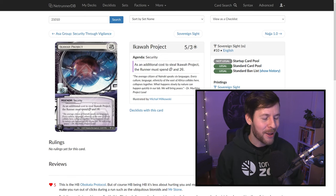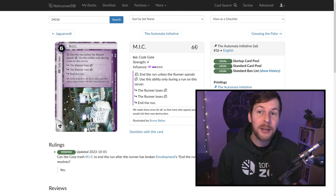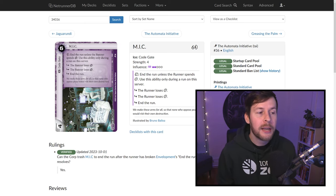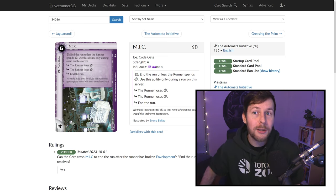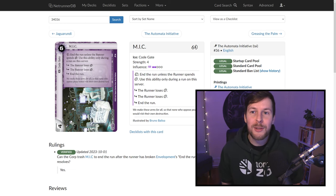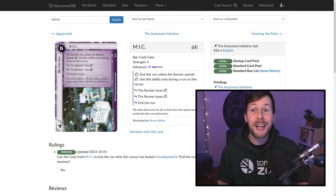One new card worth noting is MIC, which actively punishes you for face-checking early. I'd still argue that's fine — if the corp spends six credits on turn one or two to rez a piece of ice, you're generally doing pretty well. Running into this earlier in the turn is still important once you can break it because of the clause at the top. For so many reasons, when playing against HB, run early in the turn as much as possible.